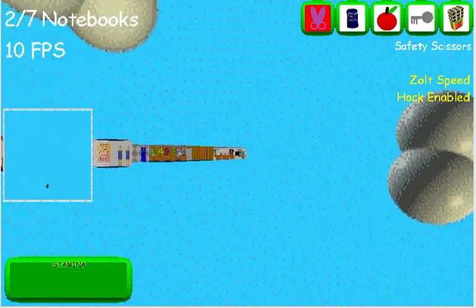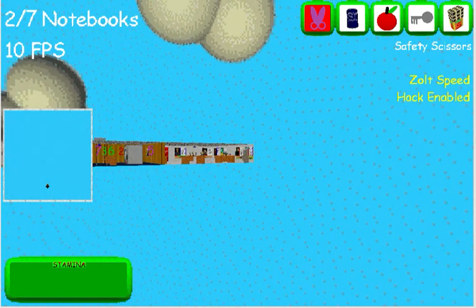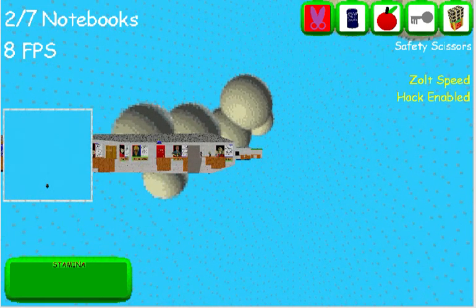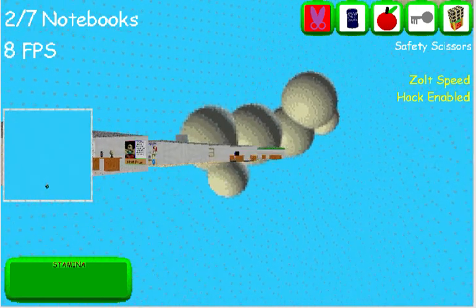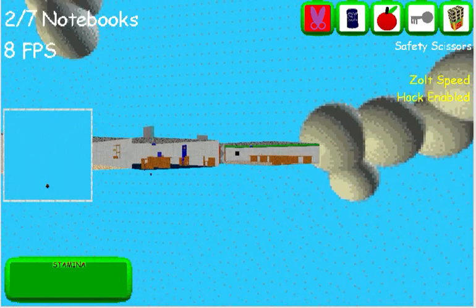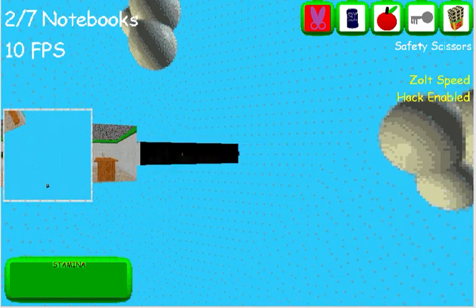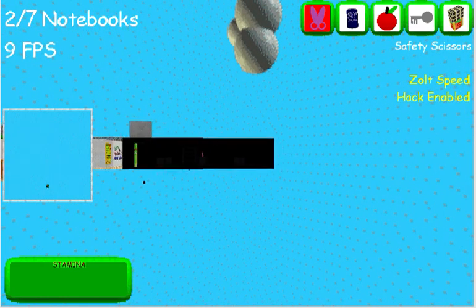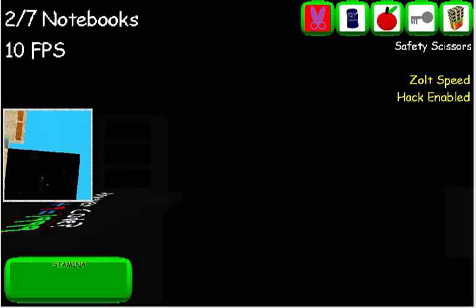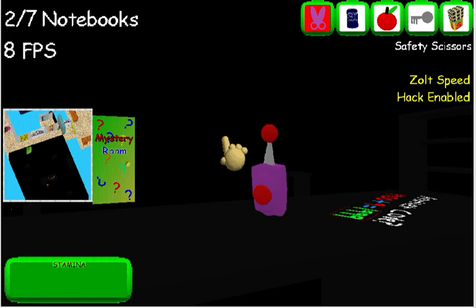Try to go far away and move around until you find the mystery room. And there you go — you are now in the mystery room.